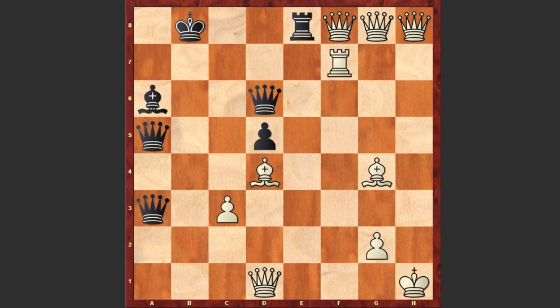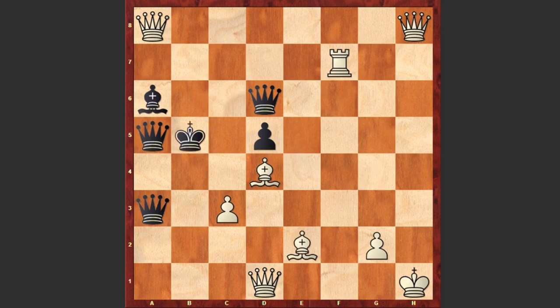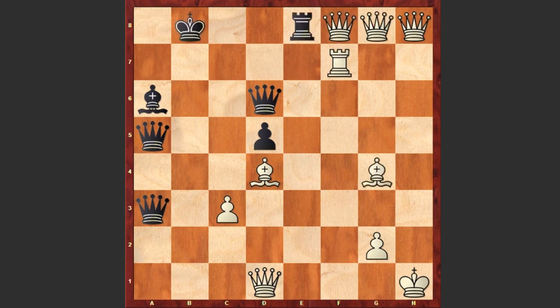The 7th queen appears on the board, and believe it or not, black resigned — because the sight of three white queens raiding the 8th rank frightened black. For example, if Rxf8, then Rxf8 check and black king can easily get checkmated. That's why when the 7th queen appeared on the board, black resigned. The curious feature of this game is that white's original queen still stands on d1 and never made a move — this is just fantastic.